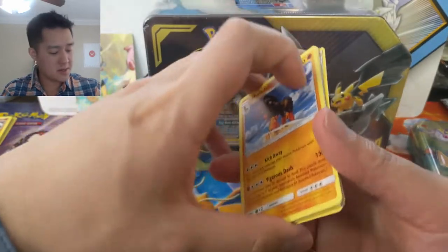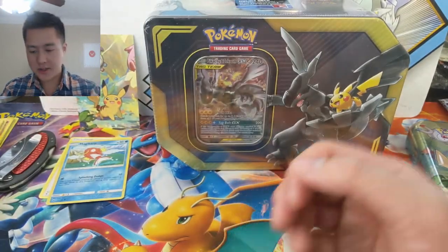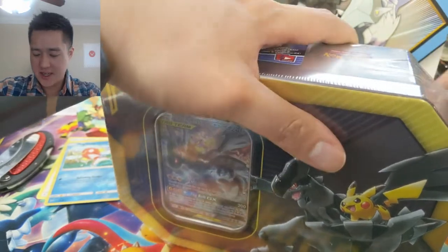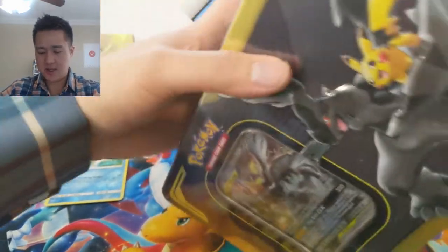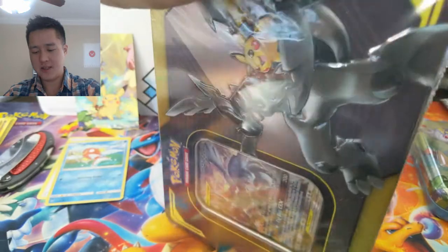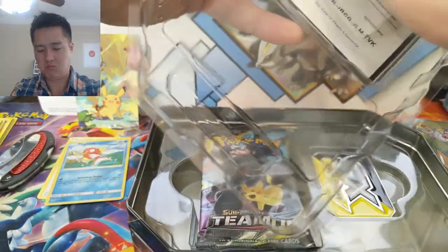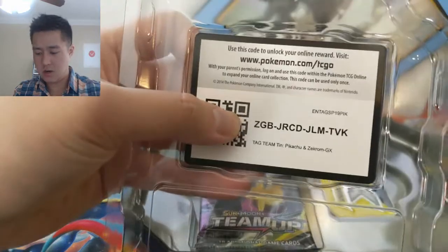That was not a very strong opening as far as the mini tin goes. Now let's jump into the Pikachu Zekrom tag team tin. These feel like pretty safe bets — I'm definitely pretty happy with this product in general. There's a code card for you guys.